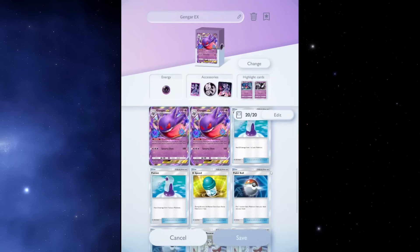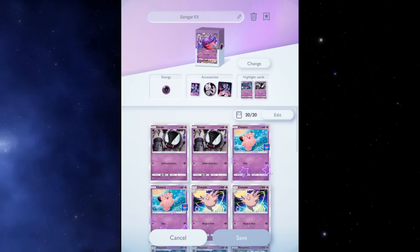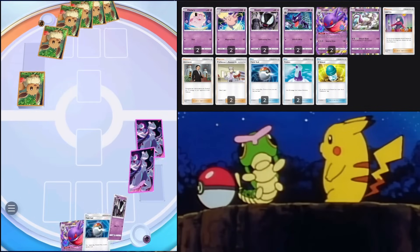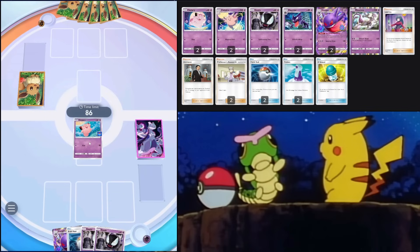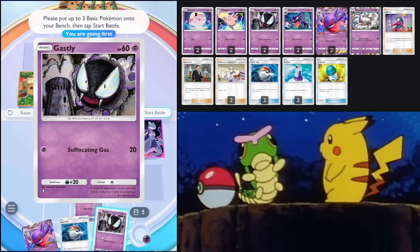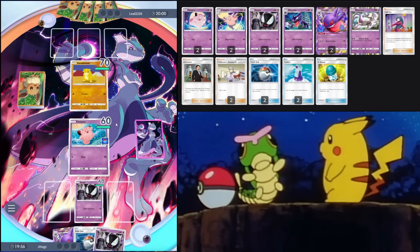This is the deck — I think I cooked with it, I think it's really good and slept on. Let's see it in action. Going first. We got Clefairy — I'll put Clefairy in the active and build up Ghastly in the back. We don't need to put both of them down yet. We got the Clefable too, nice.